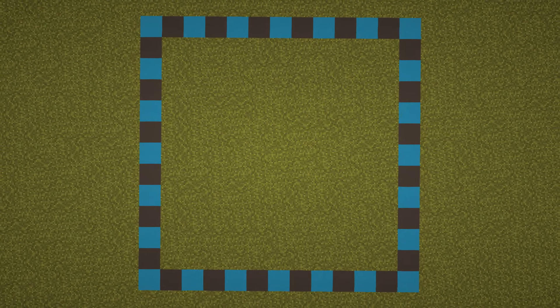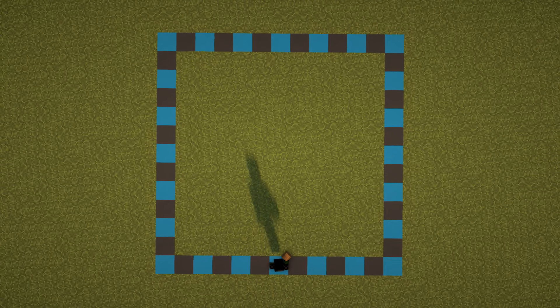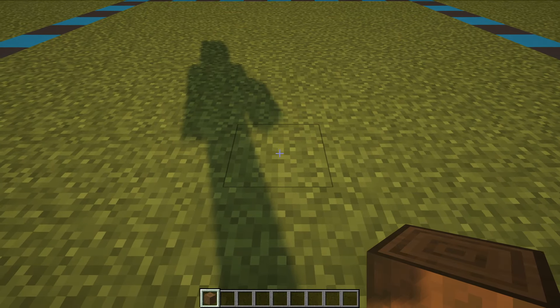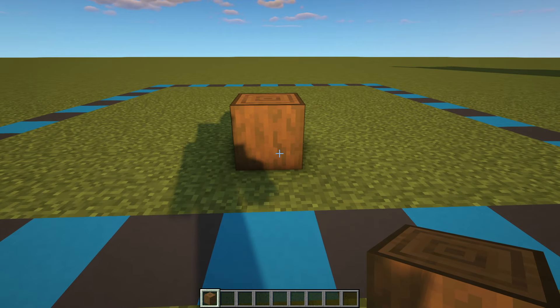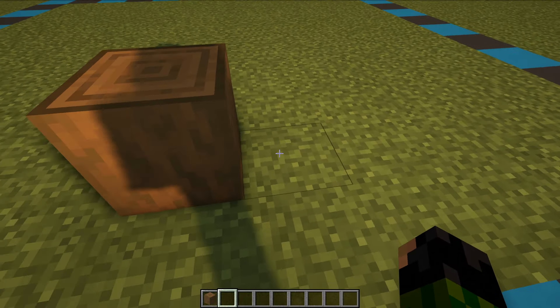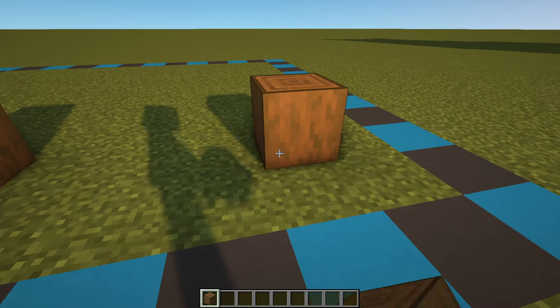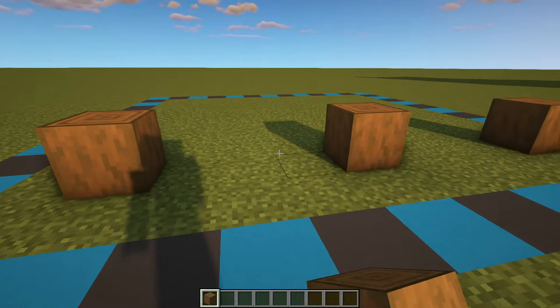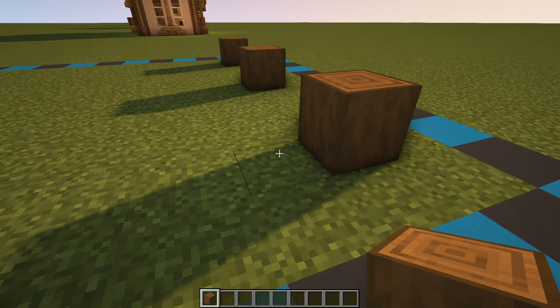The leather worker's house roughly takes up a 13 by 13 area. The first thing we can do is place down our strip spruce logs — the first one goes in the center block right there, and just for a reference point this block will be where the spruce door goes. We're going to leave a gap of three either side of this middle log and place one more on both of those. Swing around to both sides, leave a gap of one, two, three, four and five, and place another block there.